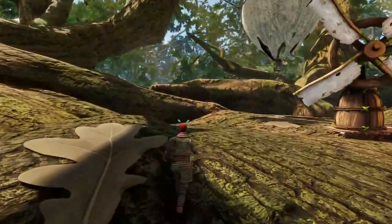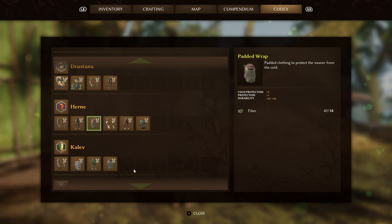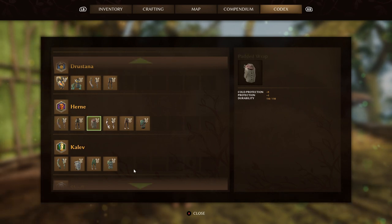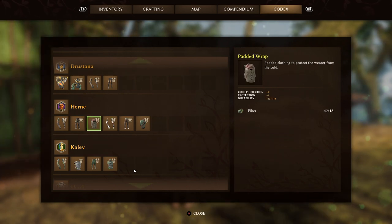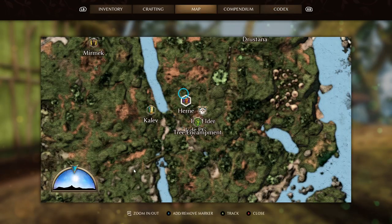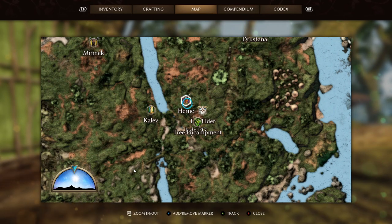Obviously the first armor set you begin the game with, and the other two you'll find with Hearn. It'll cost 42 fiber to craft the Padded set and again 42 fiber to craft the Light set. Personally I'd go for the Padded ones as they're going to offer you cold protection. Hearn is at the very start of the game — you can't miss him as you come out of the cave.